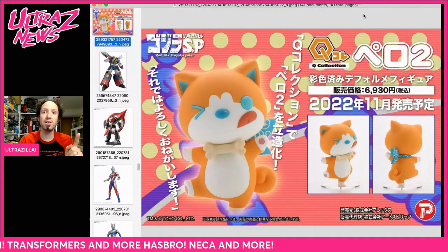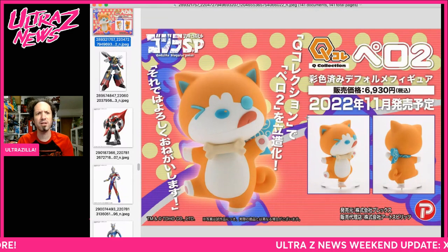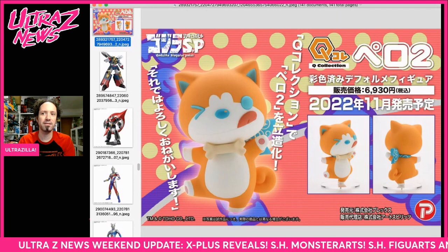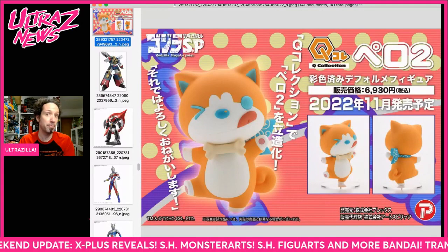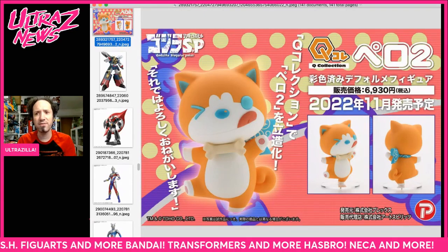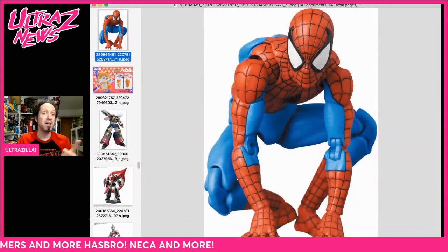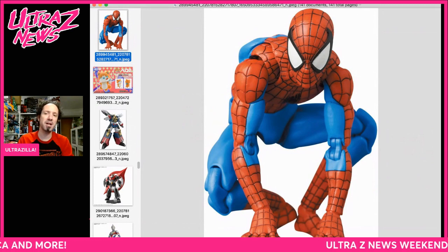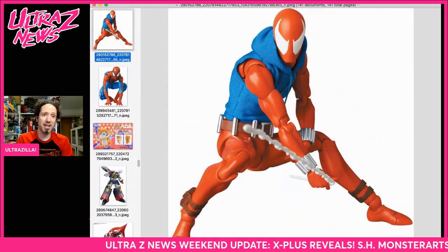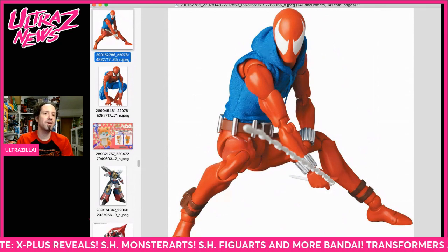This is from Art Spirits and their Q Collection. We're getting a Perona here from Godzilla Singular Point — that's pretty cool. I haven't heard about pre-orders opening up yet but it's gonna be close to $70, which is pretty expensive. Coming out in November — once I have more info I'll get it to you. MOFX is going to the well again with their Spider-Man mold in a classic mode, which looks good, and they're also doing a Scarlet Spider — with a cloth hoodie, looks very comfy.